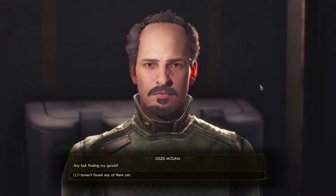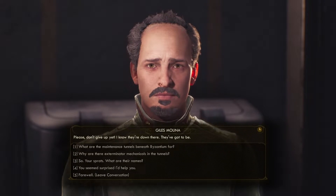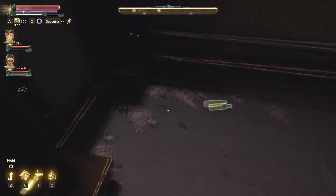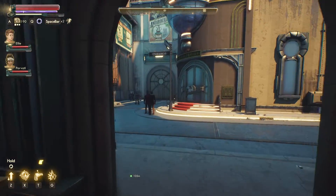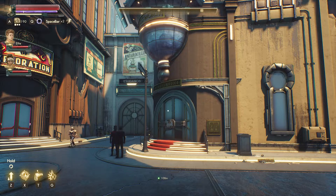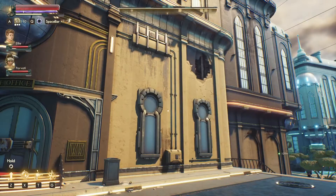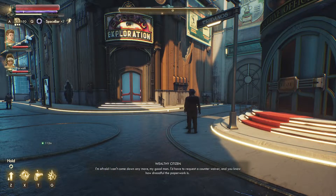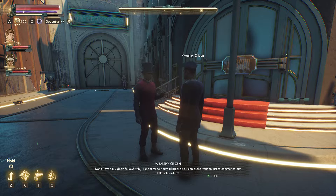Any luck finding my sprats? I haven't found any of them yet. Please don't give up yet — I know they're down there. So where the heck are we in the world? I need to get my bearings. Right after I pick up some Nanner Spank and Lemon Slap. There's an executive office for Wentzworth. Bureau of Exploration over there. I spent three hours filing a discussion authorization just to commence our little tête-à-tête. How we suffer in the name of commerce.